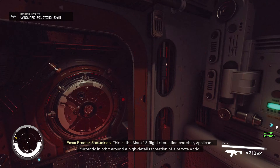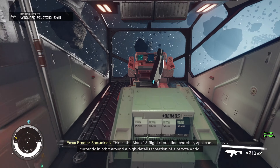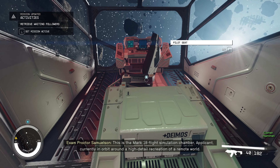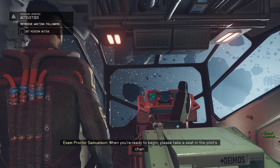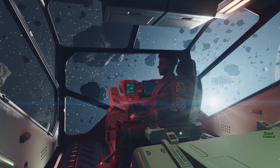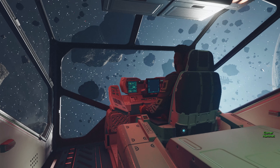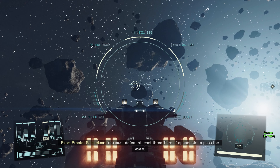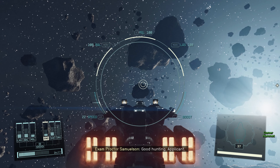This is the Mark 18 Flight Simulation Chamber, currently in orbit around a high-detail recreation of a remote world. When you're ready to begin, please take a seat in the pilot's chair. Your exam is simple — you must defeat at least three tiers of opponents to pass. Good hunting, applicant.